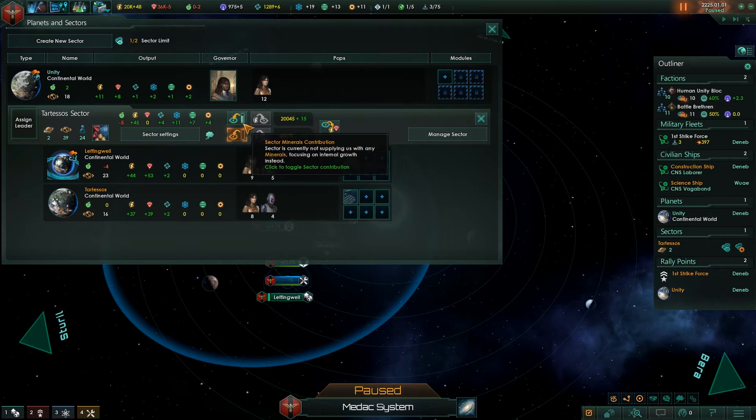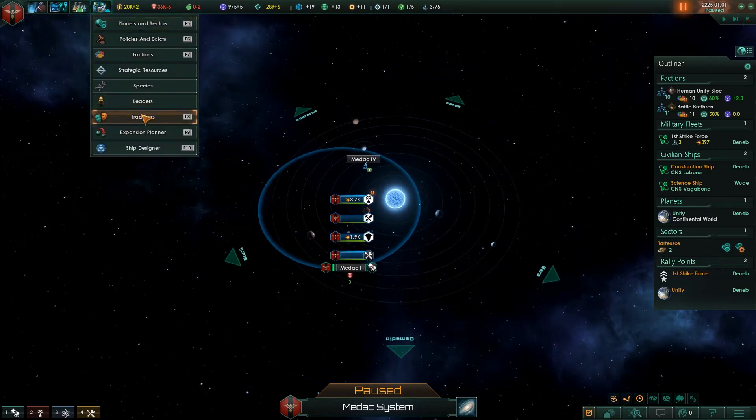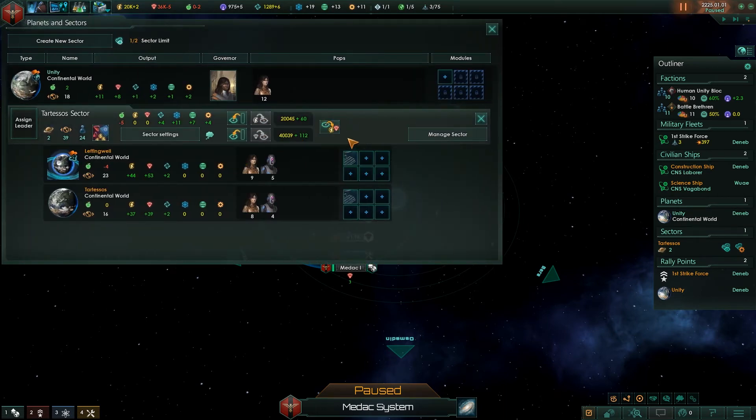These are taxation settings. You can tax from 0% to 75% of your sector's resources. I recommend leaving these at 0% when your sector is first created, and after it starts creating its own resources, then think about taxing it. If your sector has no minerals or no energy, it will not develop — it won't build buildings or space stations — and that's bad because you'll just have empty space you've colonized but aren't utilizing. You want to funnel a lot of minerals and energy into your sectors once they're first created, let them get the ball rolling, and then once they're making good energy and minerals, start taxing them and reaping the benefits.